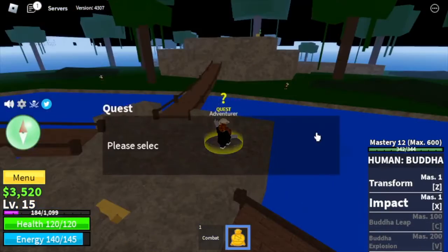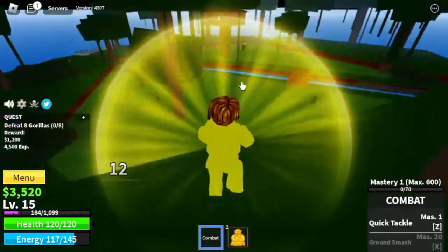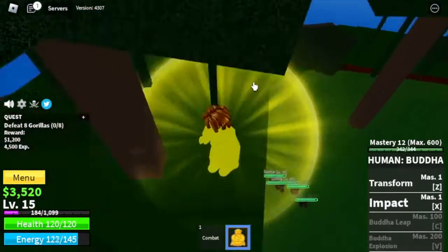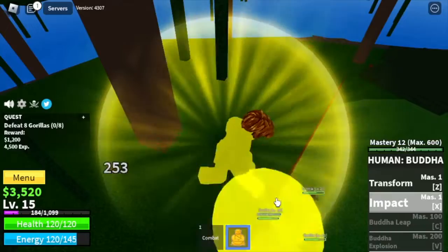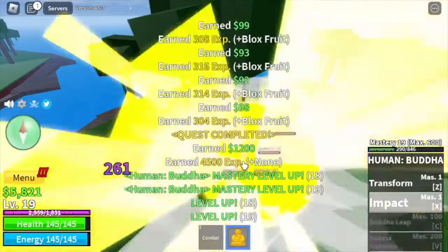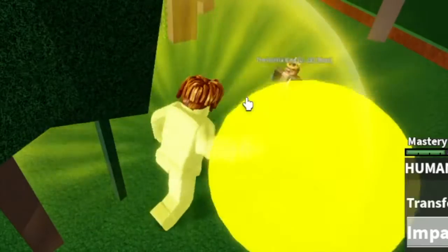Once you reach level 15, we are going to the next mob, the gorillas. They are located here. Just lure 4 at a time, jump on high ground and use your X skill. This is kind of slow because the next mastery for the next skill, the Buddha leap, is 100. At level 20, the gorilla king — let's see who's stronger, Buddha or gorilla.